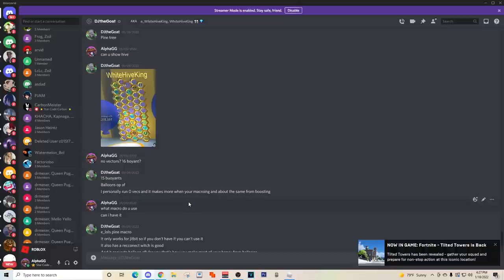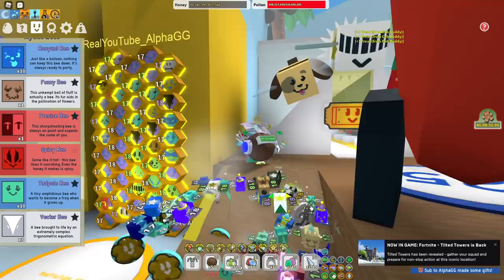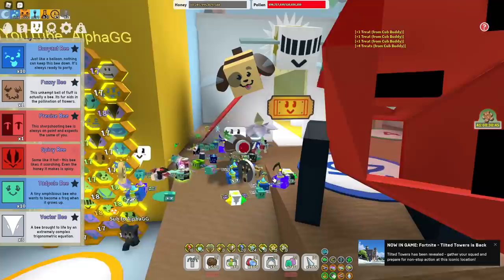I also asked him to see some of his amulets. On your ant amulet you want pollen and blue pollen on it — he hasn't even changed his ant amulet yet, he says he's kind of lazy. On his stick amulet he just has pollen percentage, but you want to get blue pollen on both of these. There are a lot of small variations you can have with your hive — it's just whatever works best for you depending on your amulets and stats. If you make more from running some vectors then run them, if you make more with no vectors and extra buoyants then do that.